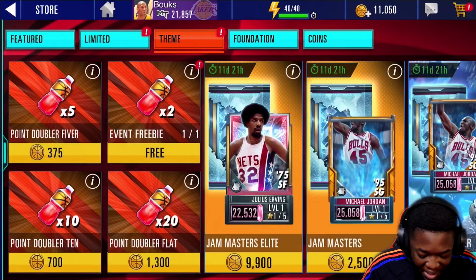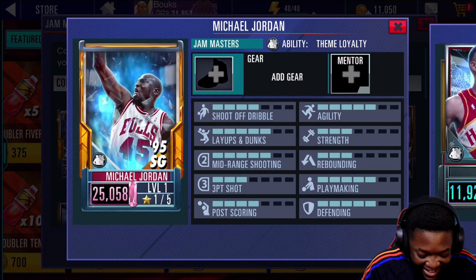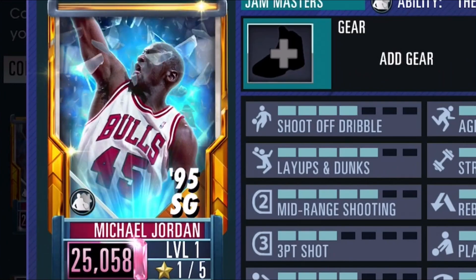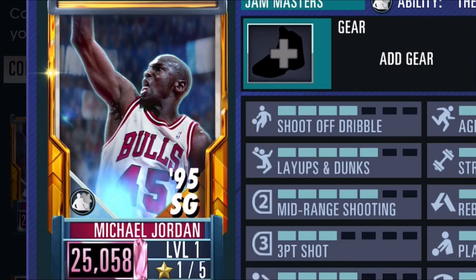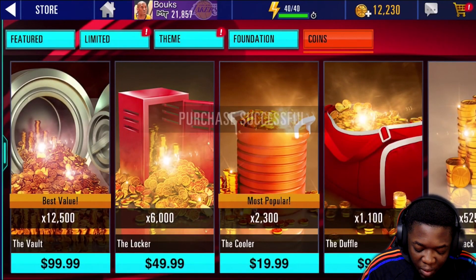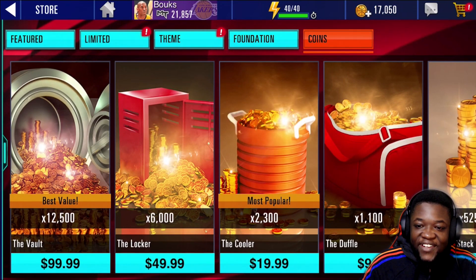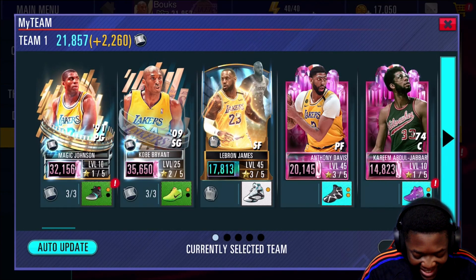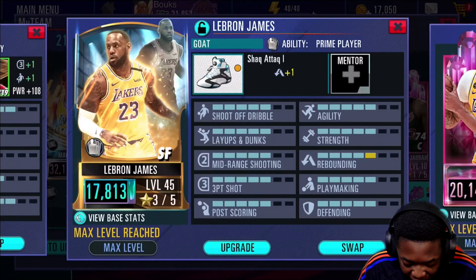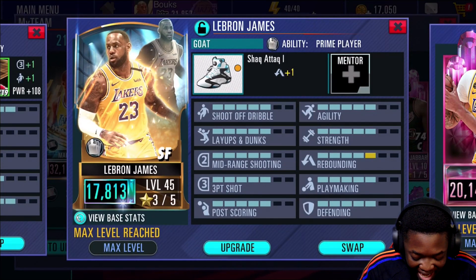We got some fire packs in the store! The Jam Master Steam is back in stock. Look at these cards — we got a pink diamond MJ in the store, and look at that animation on the card. Props to 2K. These packs are 2,500 each and I've got 11,000 coins, so I went all out. My current lineup has pink diamond Magic Johnson, pink diamond Kobe, diamond LeBron James, pink diamond AD, and pink diamond Kareem Abdul-Jabbar.